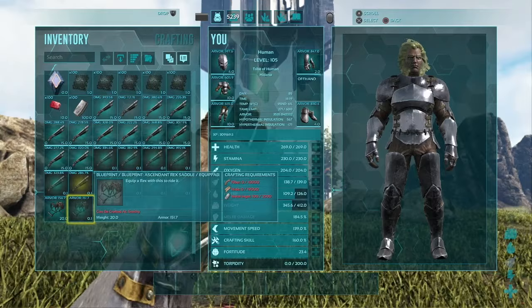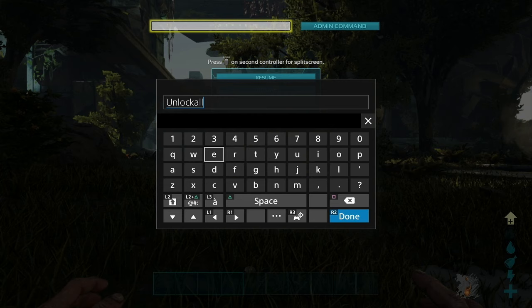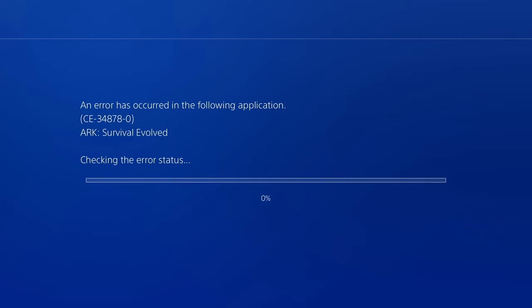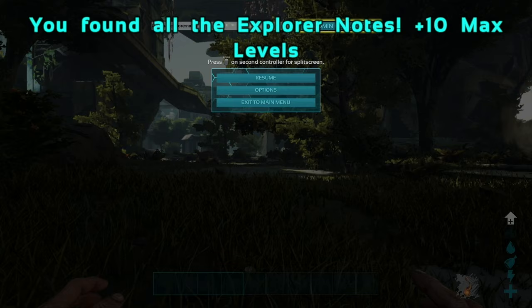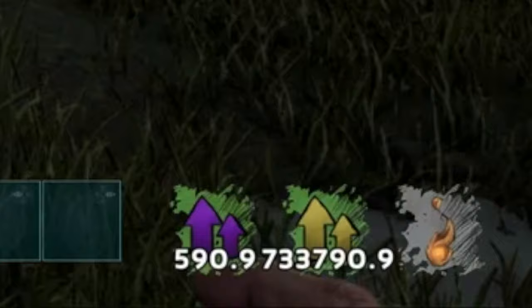To spawn in explorer notes, enter the command GiveAllExplorerNotes — all one word — or UnlockAllExplorerNotes, also all one word. It will probably crash your game the first couple of times, but after a couple tries, you'll see the message that you have unlocked all explorer notes, along with a combined 733,000+ seconds of XP boost from discovering all of the notes at once. Now that's what I call a note run.